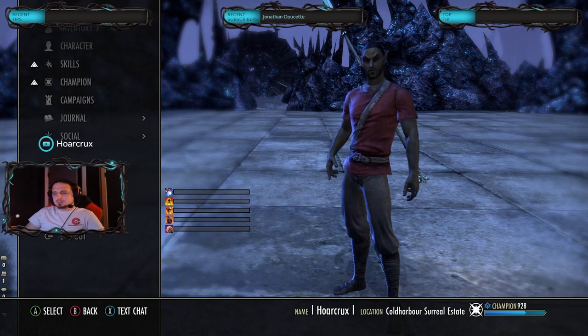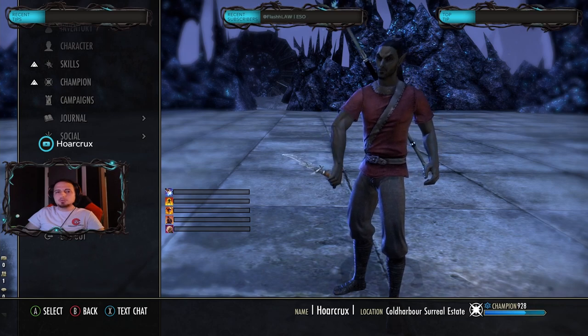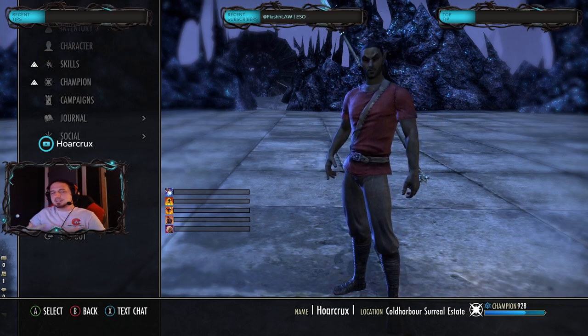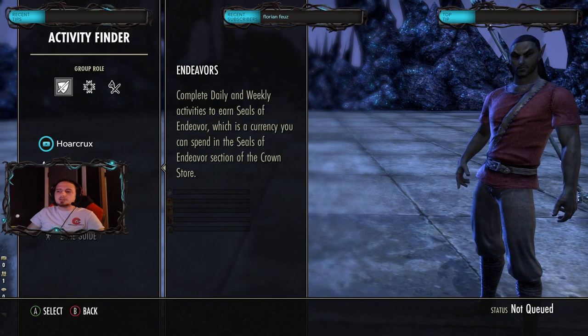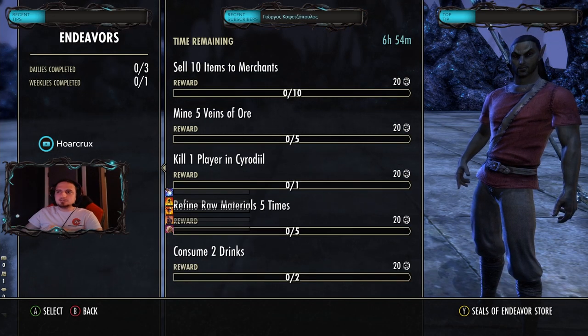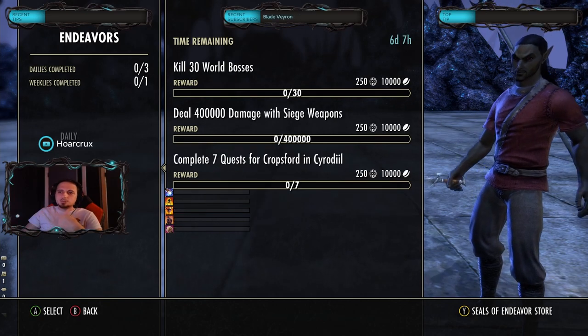It's going to be pretty short. It's going to be explaining what the Endeavor system is and why it's pretty important in ESO. It's a really good system, though I feel it can be optimized a little bit. The question is: what are Endeavors? Endeavors are essentially a currency that Zenimax has implemented into the game. You have daily Endeavors that you can earn and weekly Endeavors.